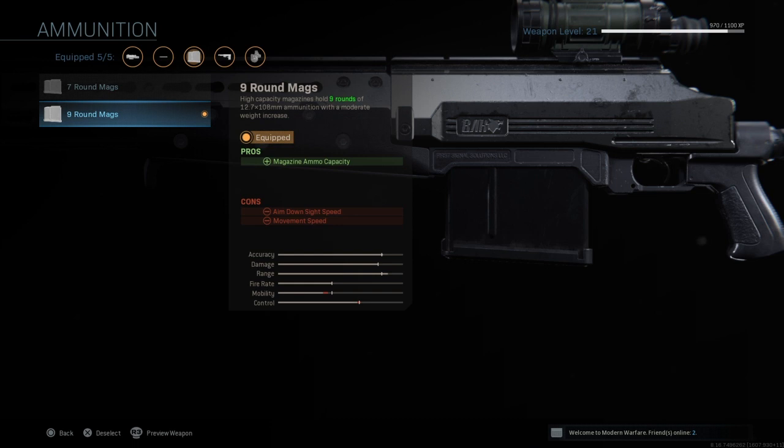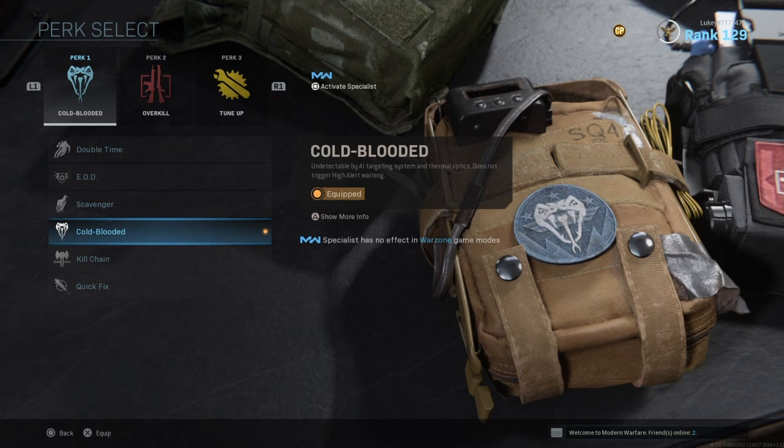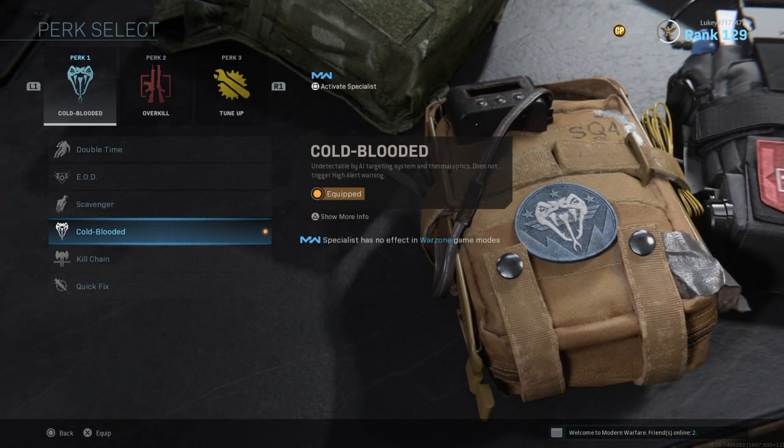Next up is Nine Round Mags — obviously more ammo is better, and this is going to give you a bunch more ammo. There's not much to say about that — overall you're just going to have better ammo capacity.